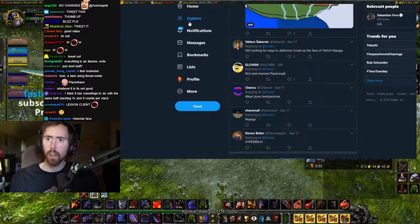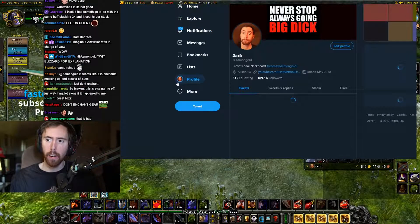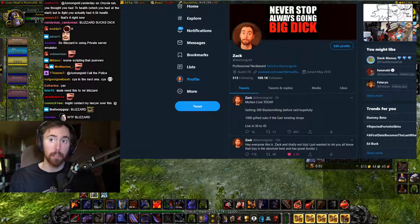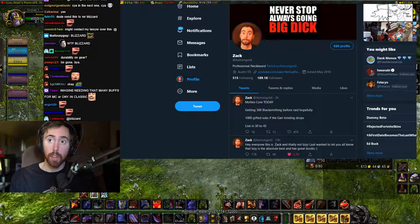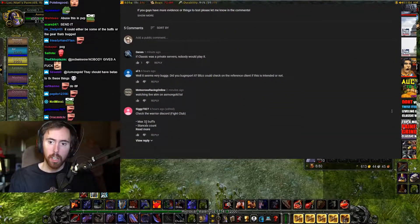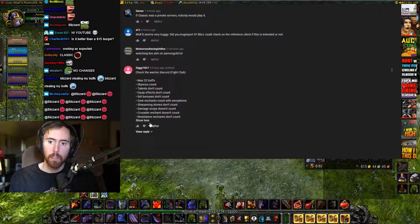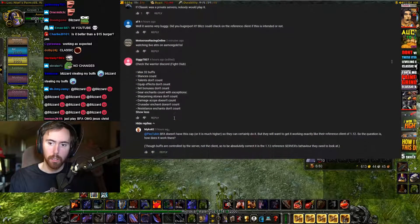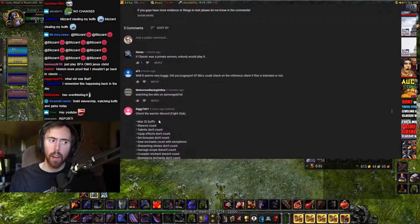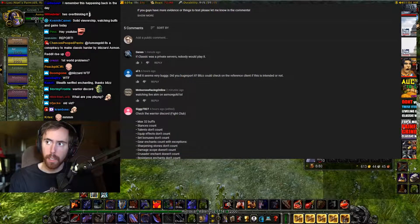Let's go ahead and make a tweet right now at Blizzard. I'm going to send this video to them — this is obviously really bad. Let's see if anybody else is giving any information. Checking the Warrior Discord: fight club stances count, talents don't count, resistances count, Crusader enchants don't count.